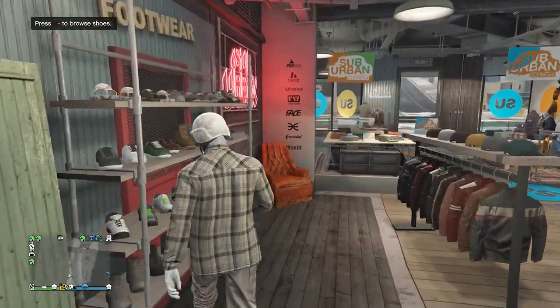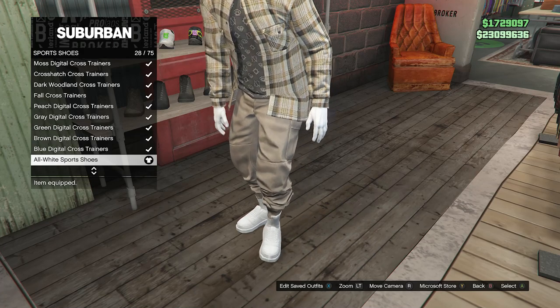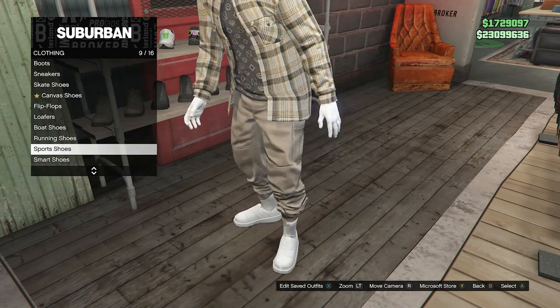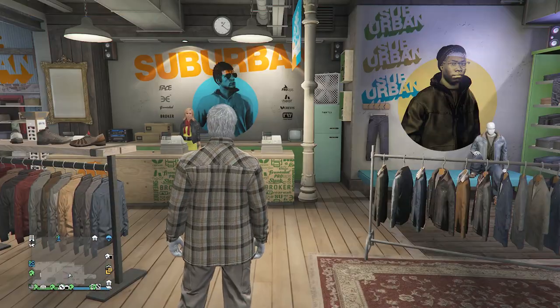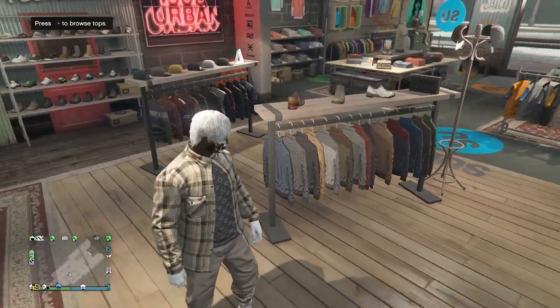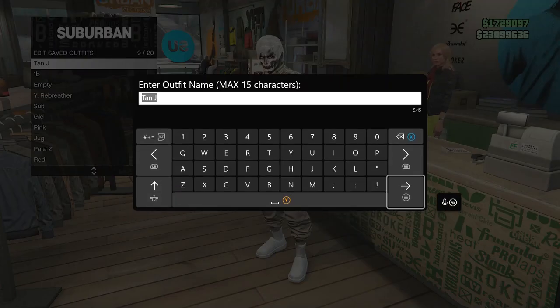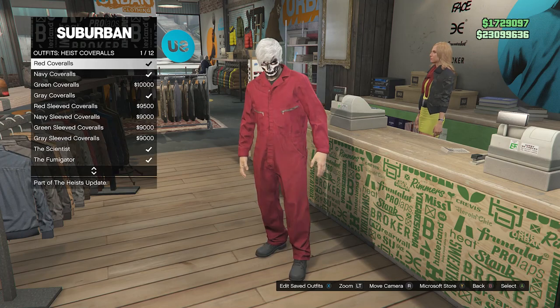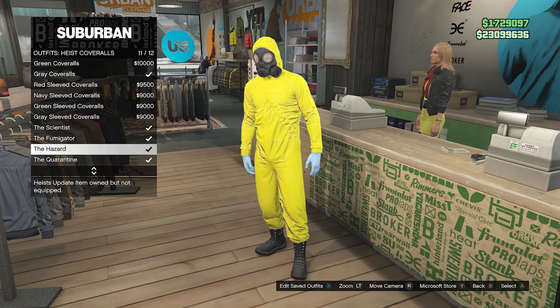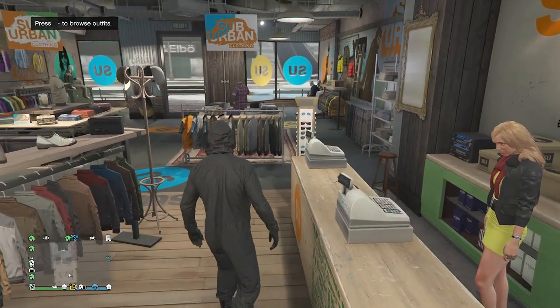Go to shoes, click on sports shoes on slot 9, and equip the all white sports shoes on slot 28. Back out and take off any head accessories your character has. When your outfit looks correct, walk up to the front counter, hit edit saved outfits, and save the outfit on any slot you want. Then back out, scroll down through the clothing to find heist coveralls on slot 13, scroll from slot 9 through slot 12, and equip one of the outfits with the toxic mask.